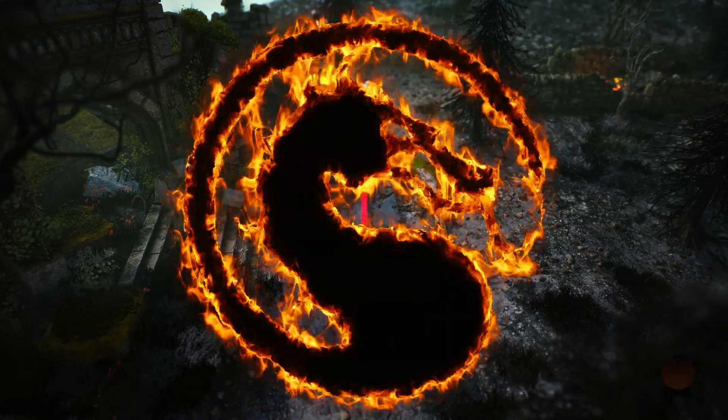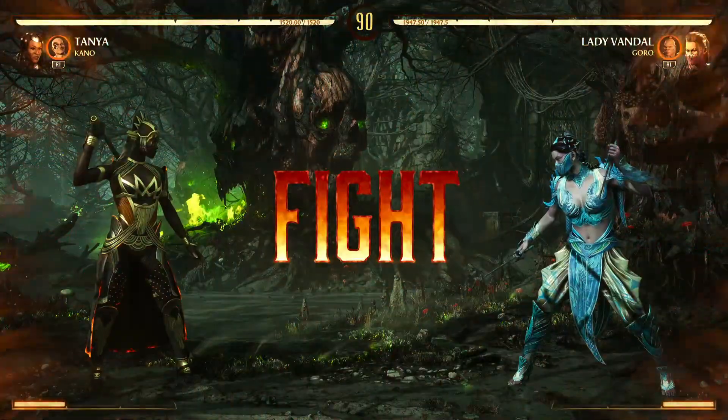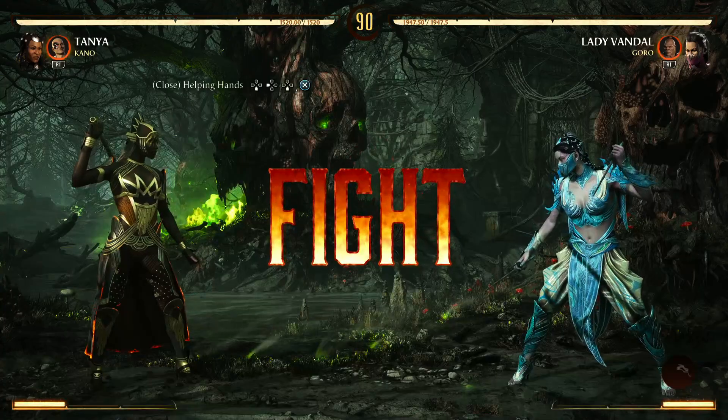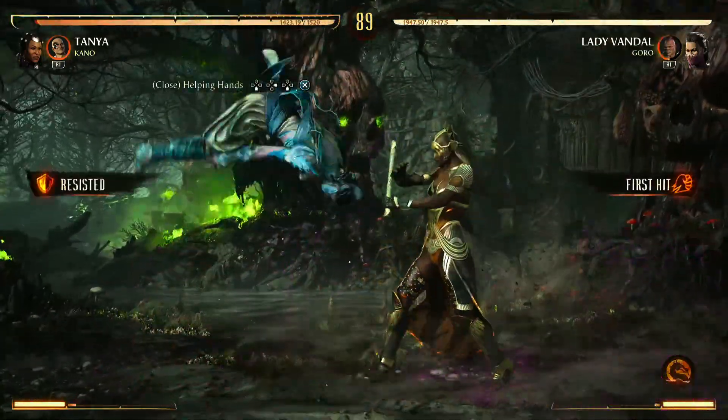Try to get this fight into a fatality. Go to... there it is — Helping Hands. As you can see, the fatality is called Helping Hands.